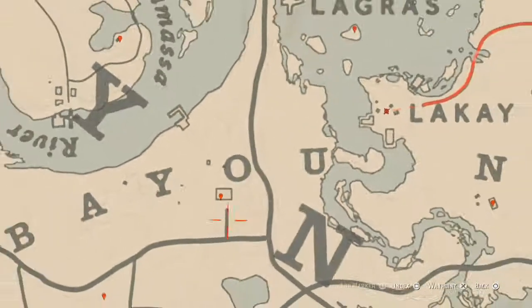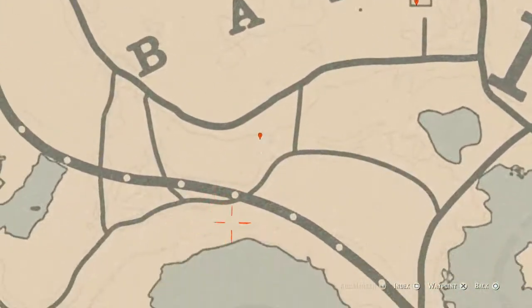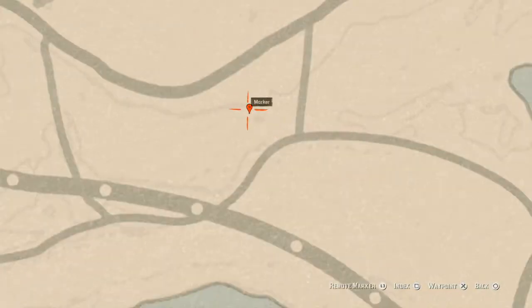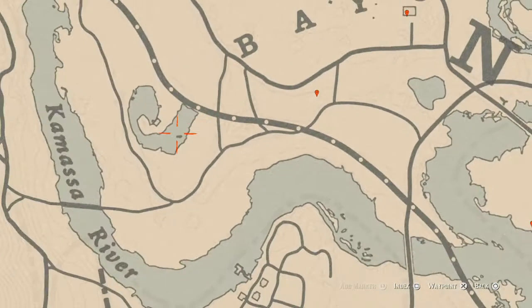Let's go to our next marker — it's really close to these faint lines on the map. Come over here with your metal detector and you will get a random fossil. Remember with fossils you have to be rank 15 in your Collector's role to be able to get them to pop up on the map.